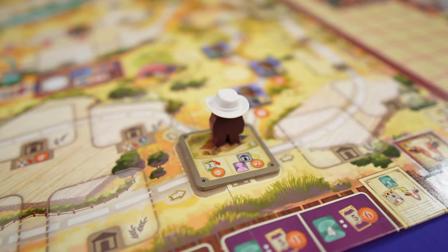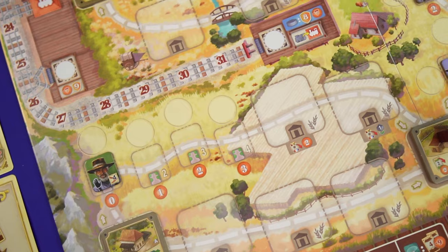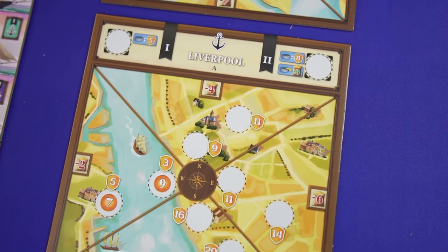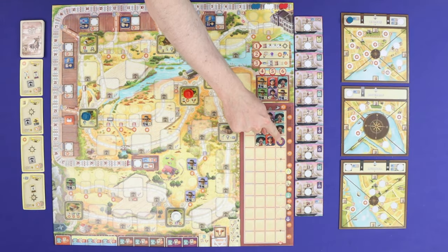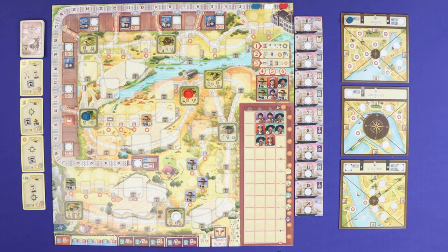In Great Western Trail Argentina, players play the role of cattle ranchers, or estancieros, driving their cattle from the ranches in Argentina through the landscape and to the port capital of Buenos Aires, where they can be shipped off to faraway European cities. Players will spend the game upgrading the route by building buildings and helping farmers, hiring employees, building their railways, and various other actions, all in the aim of gaining victory points. The timing of the game is tracked by a marker which moves down the board as players make deliveries to Buenos Aires, and when it drops off the board the end of the game is triggered.